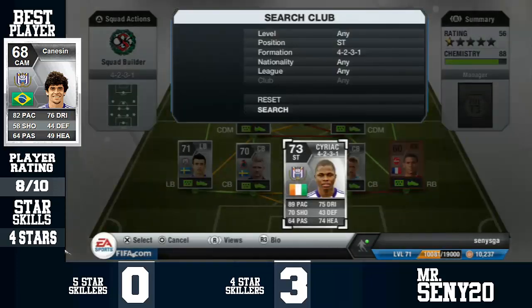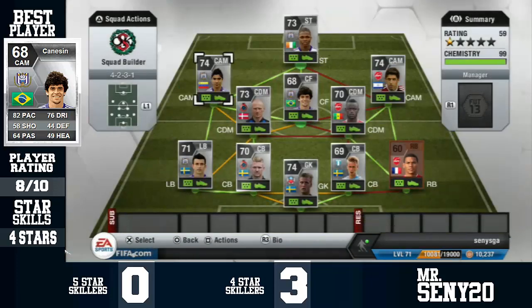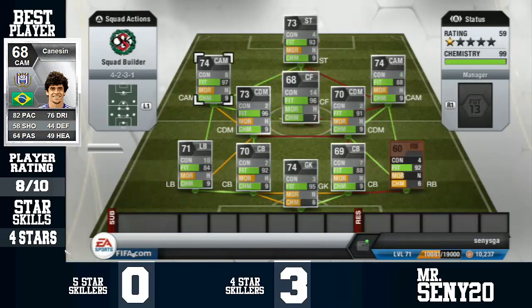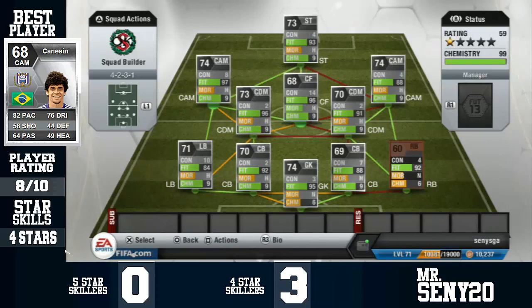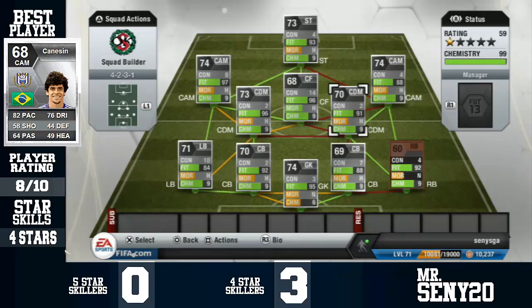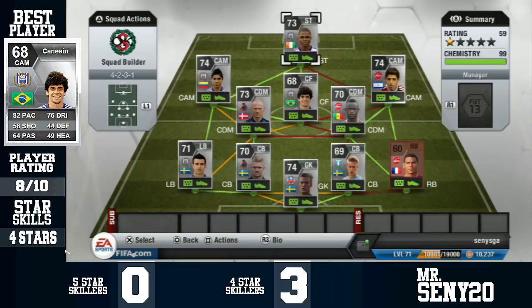The striker rounding out the squad is Syriac from Anderlecht, just to keep the green links there. To get 9 chem on everyone — you just have to switch them around and there you go: 9 chem for every man. It's just a brilliant squad to play with; I really, really love this squad.